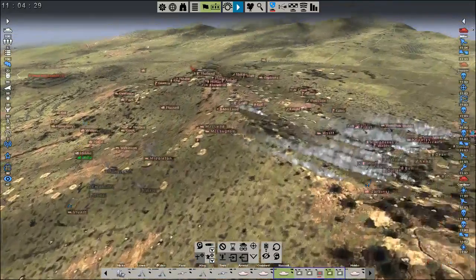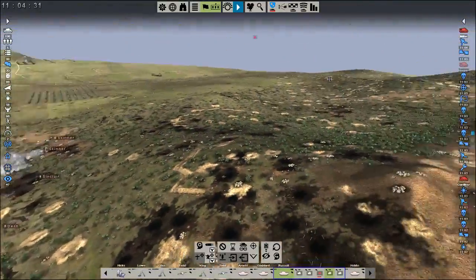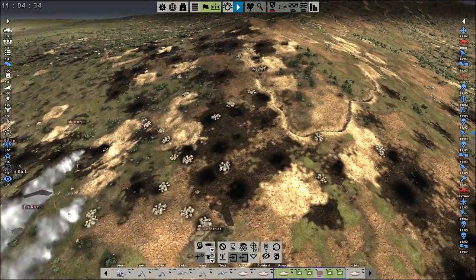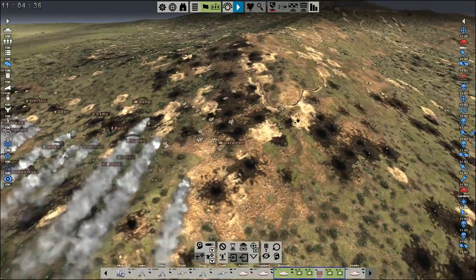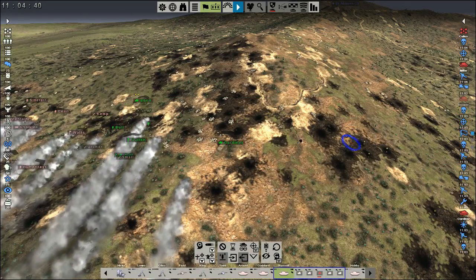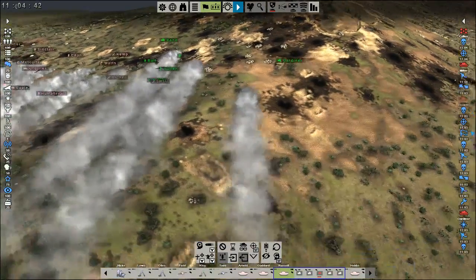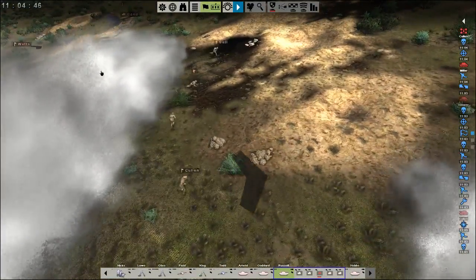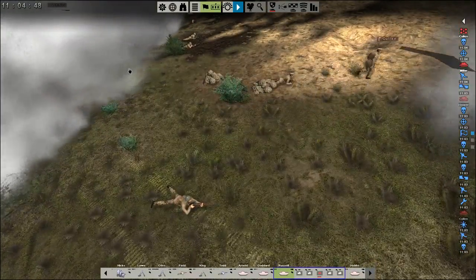The rest of these guys are already making it up the hill at breakneck speed. Let's get some infantry here and kill the enemy over in this area — can't just focus on the front if we've got enemies off on our flanks.